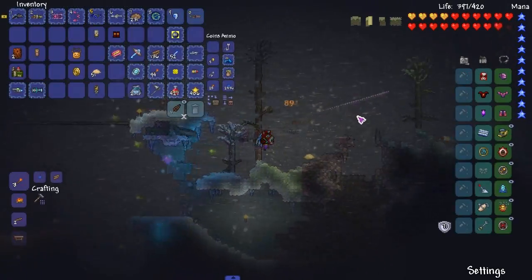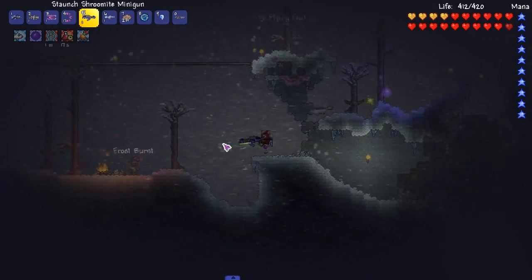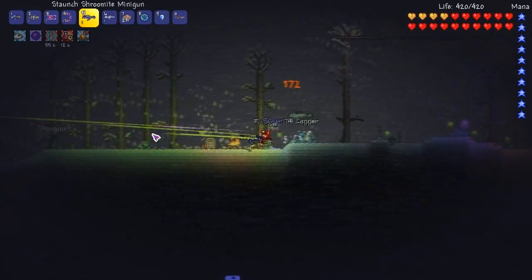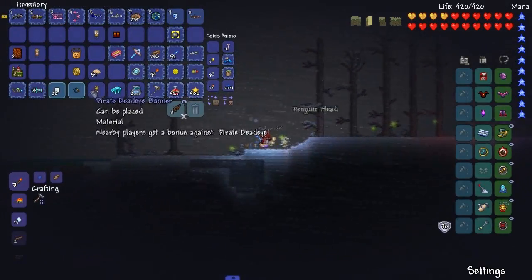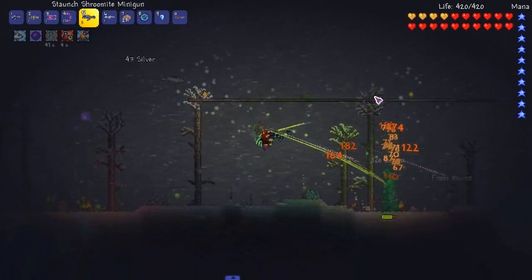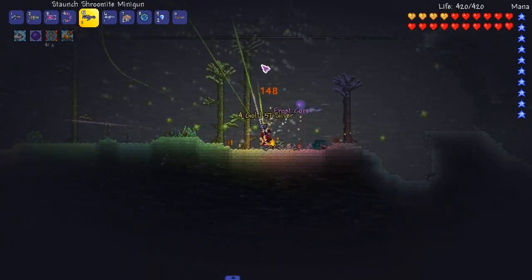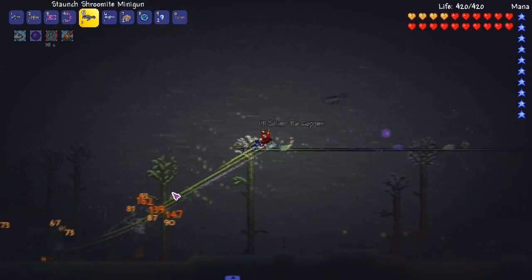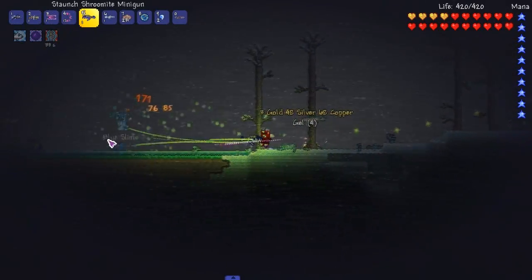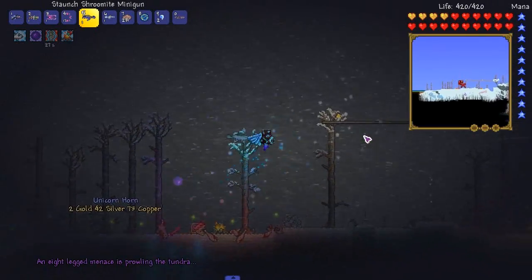I kind of want to get better accessories — start working towards the super ranger accessory — and also get some stronger weaponry. I'll try here and there to pick off a boss. The next major boss I have in mind is Calamitas; we're not progressing in vanilla for a while. I also want to try the Old One's Army event, but I don't think that's coming out anytime soon.